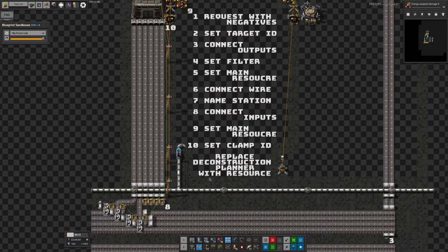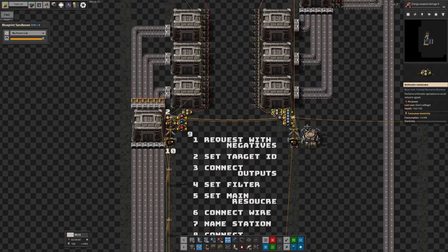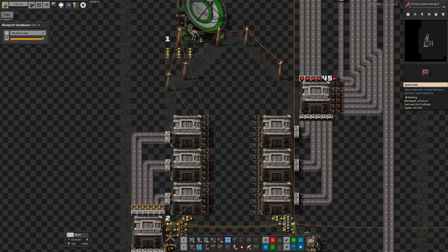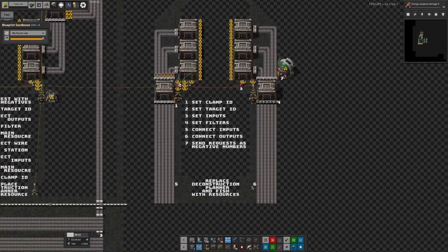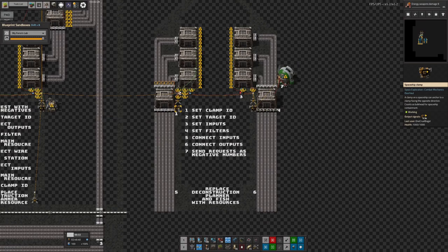He's also put 'replace deconstruction planner with resource' at the bottom. In all the places where you've got deconstruction planners in combinators or loaders, you need to come along and replace those with the resource that's relevant for this particular place. You've got the checklist down here to make sure you do all the correct ones.